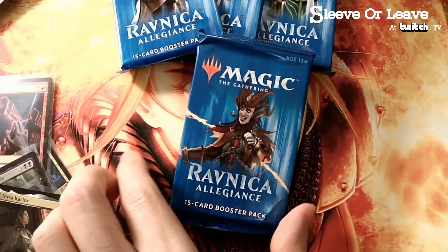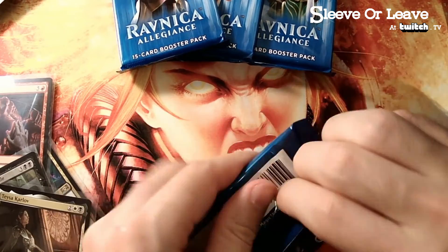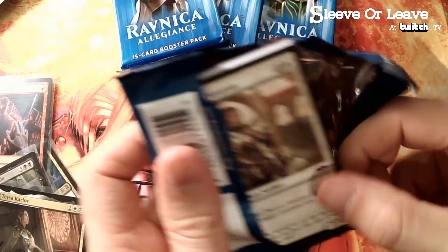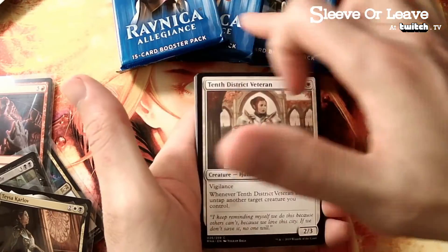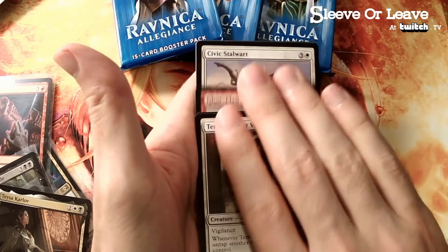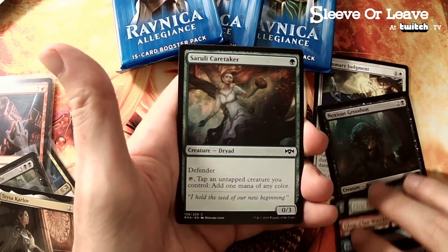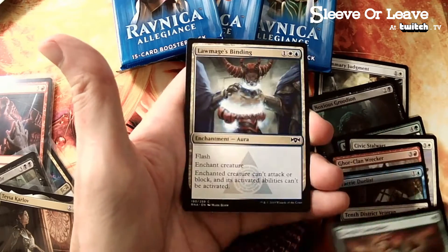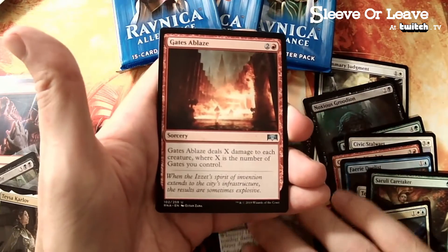Sometimes you guys, everybody here has opened some packs before - sometimes you really gotta go deep to find the treasure. I'm hoping we don't have to go too deep because we don't have a ton of packs left from this bundle. So we might have to start digging into the Ravnica Allegiance over on the shelf. I think we still got a Mythic or two left in that box.